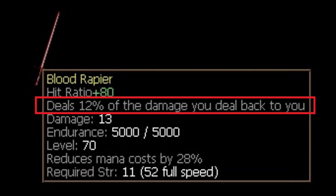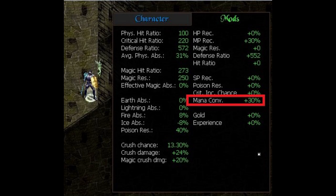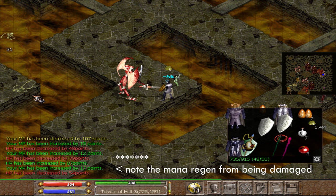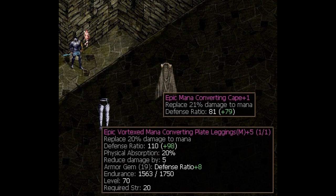The other important stat, particularly for warriors, is mana conversion. Mana conversion returns mana to you upon being struck by either physical or magical damage. This is a cumulative stat across all armor pieces that maxes at 30% and is applied globally — meaning it's not dependent on the MCON armor piece being struck directly. Most people typically use 1-2 pieces of MCON in any set, most often using 2 pieces around 15% each to reach the 30% cap. Mana conversion is useful in any set, but most important in sets you'll typically be wearing while taking damage, like your DR and PA, or your MR or MA.